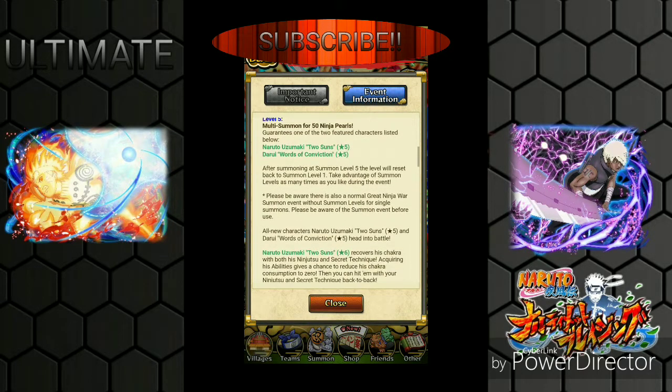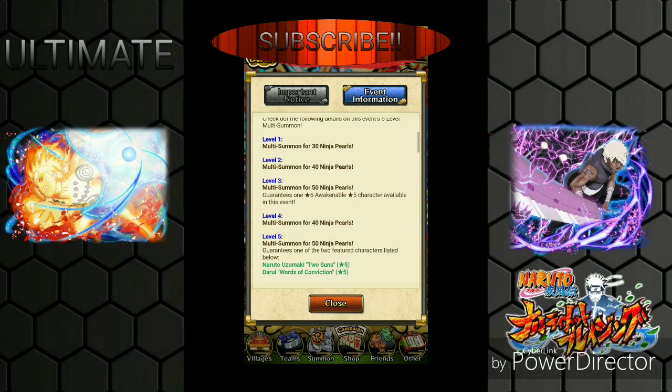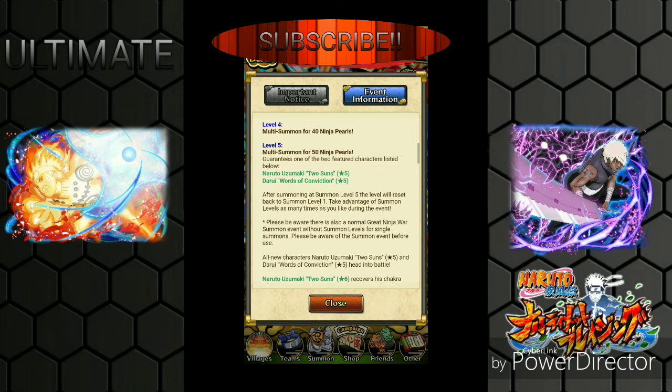So this is the deal with this banner: level one you do for 30 pearls, the second one for 40, and every multi after that - wait, level four is 40 pearls? On JP levels three, four, and five are 50 pearls, so they made level four 40 on global. That's really nice of you, Bandai.